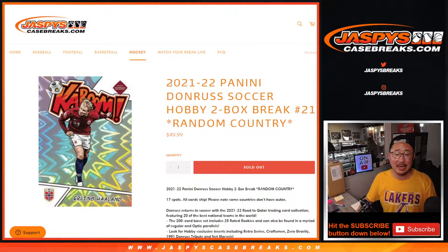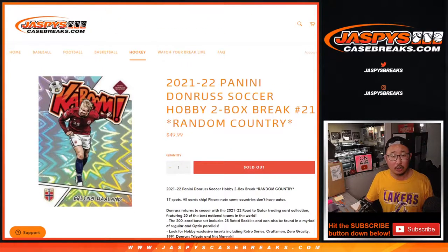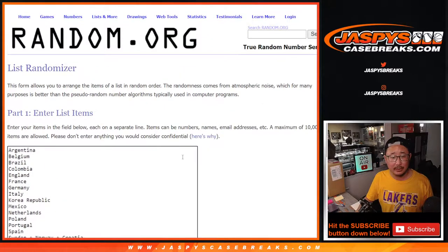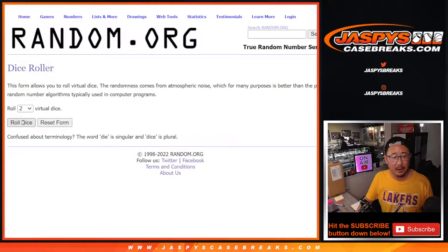Hi everyone, Joe for Jazby's CaseBreaks.com coming at you with a two-box break of Panini Donruss soccer. Random country break number 21. All cards ship. Big thanks to this group here for getting in on it. There are the countries right over here. And let's roll it.